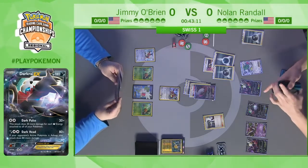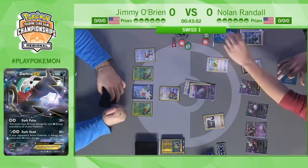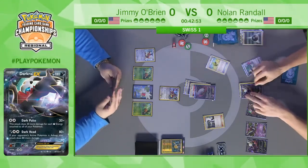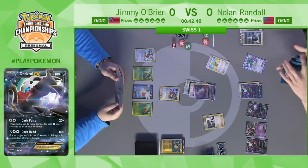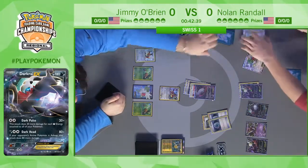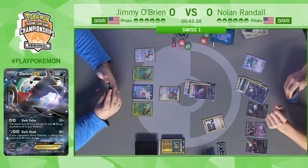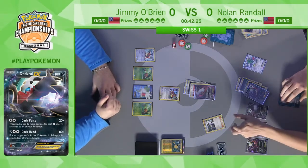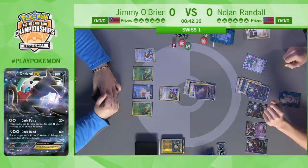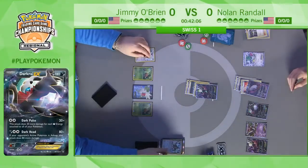He's got two energy in play and two more Dark Patches in hand, so that's four energy — maybe five if he hits the Max Elixir. He does hit it. Nolan is going to be able to attack every turn of the game. He's powering up all these Darkrai this turn, which is crazy — these Pokémon need two or three energy to attack, and on the first turn he's just like, 'I'll have energy to attack for the rest of the game.'